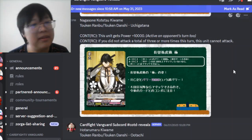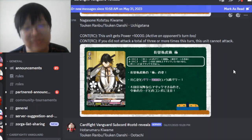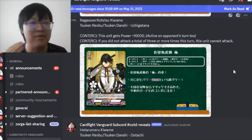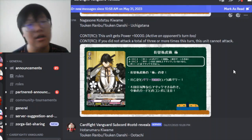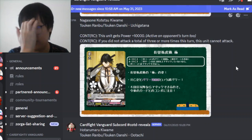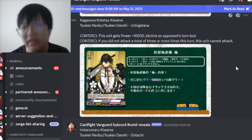After that we have Nagasonic Tetsu Kiwami - this unit gets plus 10k continuous, which is also active on the opponent's turn, so he's a continuously 20k unit. It's going to be very hard to attack him. The restriction is if you did not attack a total of 3 or more times during this turn, this unit cannot attack. But with most Token Danji setups, you can easily make 3 attacks. He's a double rare and very good with Munechika, because Munechika can do 5 attacks.